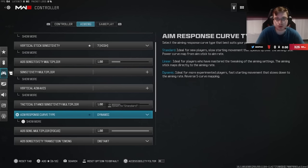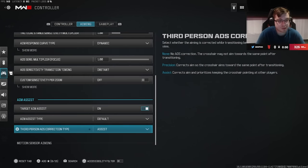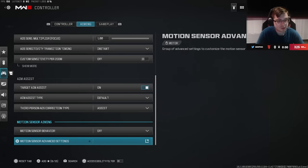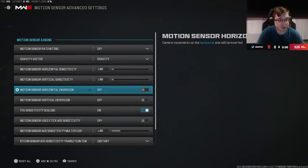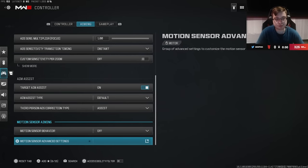You don't really need to change much else here. Make sure your target aim assist is on. Some people play with Black Ops aim assist — I don't. You don't really want to be using either of those two alternative options. Some people were changing the FOV sensitivity scaling, but I don't think that necessarily does much. Turn it off if it makes you feel more comfortable.